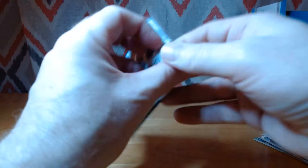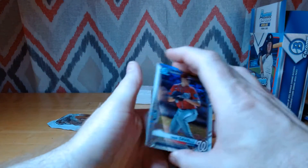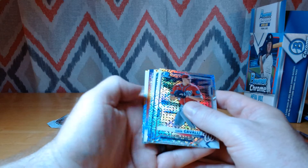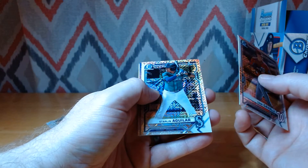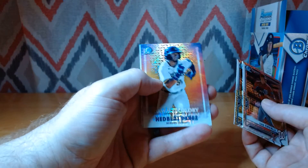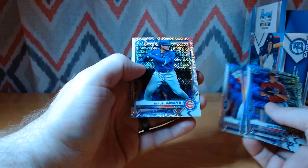Last pack — see if we can hit an auto here. Got a color in one pack, see if we get an auto in the other. Doesn't appear that we did. Cade Cavalli, Starling Aguilar. Got a Dawn of Glory — Hedbert Perez, a nice card for the Brewers. Malcolm Nunez, a nice first Bowman for the Cardinals. And our last card, Miguel Amaya for the Chicago Cubs.